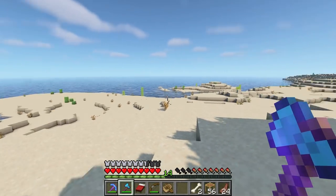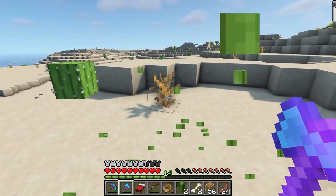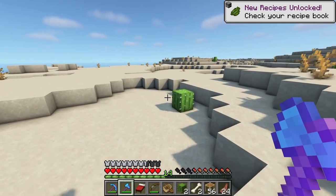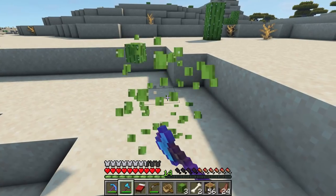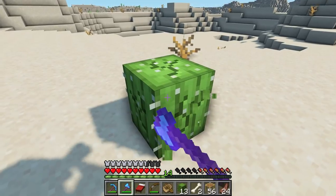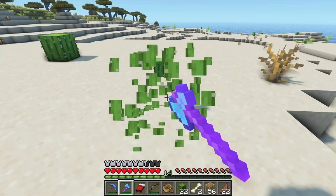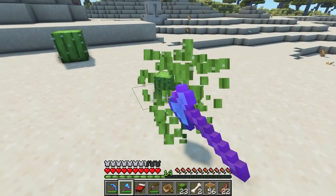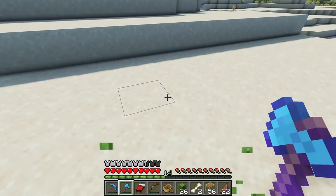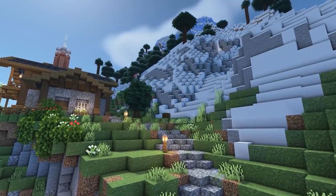Finally we found a desert! I have gone literally thousands of blocks for this. We're going to take loads of these home with us - we're definitely going to need plenty of cactus because I want some bone meal. Just a few more should do it - and I think that'll be plenty. It's time we head back to base and get building.